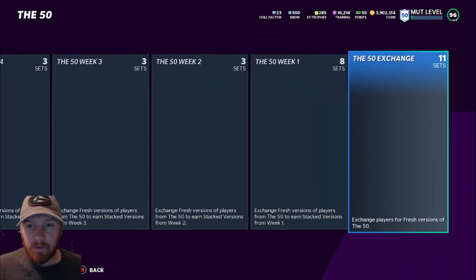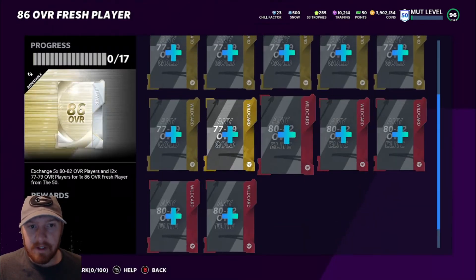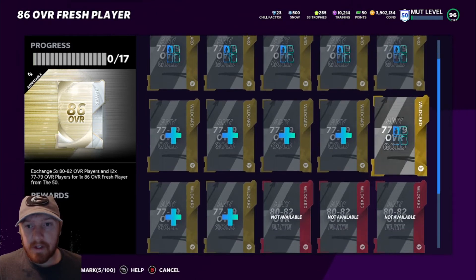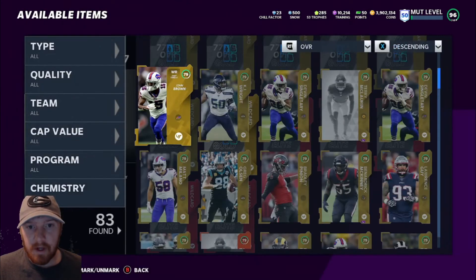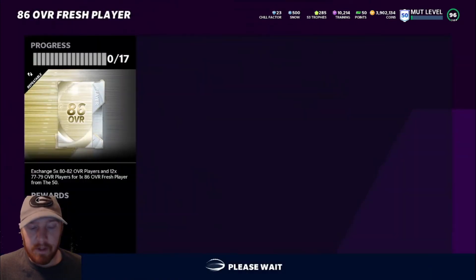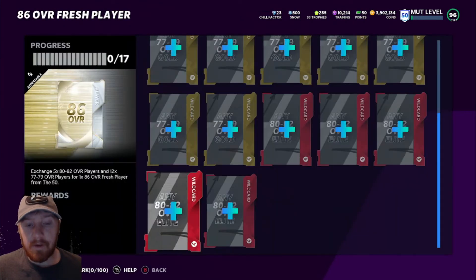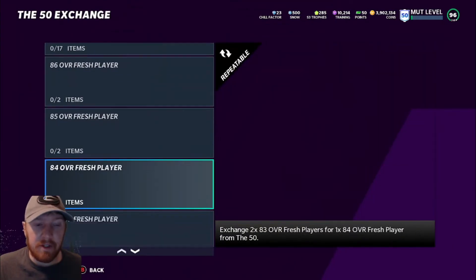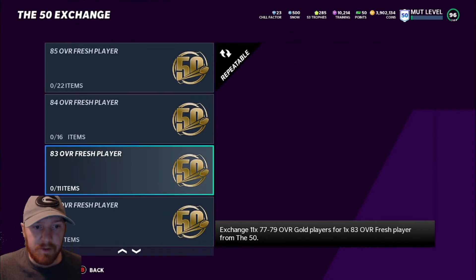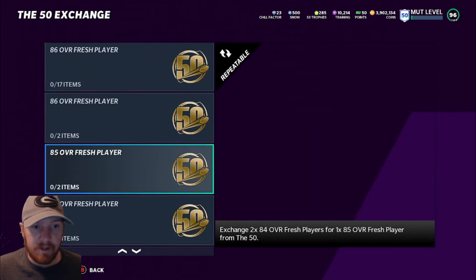There is an exchange set as well. I don't feel like you'll be able to get under 20k doing it that way because you need five elites and 12 golds. I have a ton so I could do it, but realistically I'd probably profit more just selling the cards off than doing it this way. Your best bet is going through the gap pack method and getting some of these in the 84 or 83 range, then exchange them two-for-one into the 86s. These exchanges let you go two-for-one, so build up the smaller ones into the bigger ones to shave off some costs.